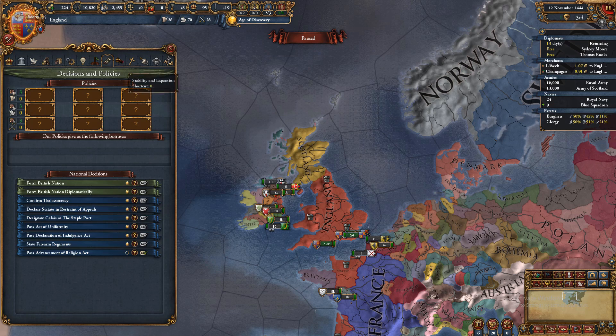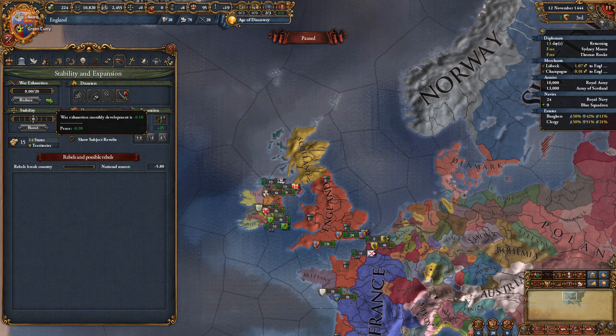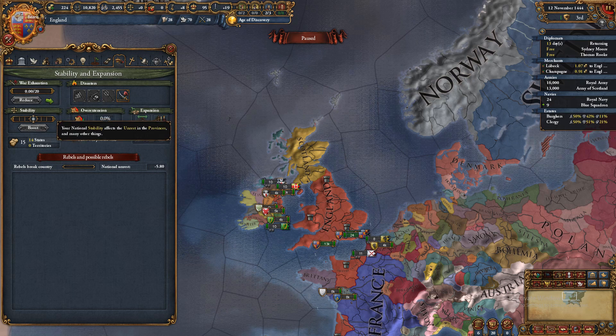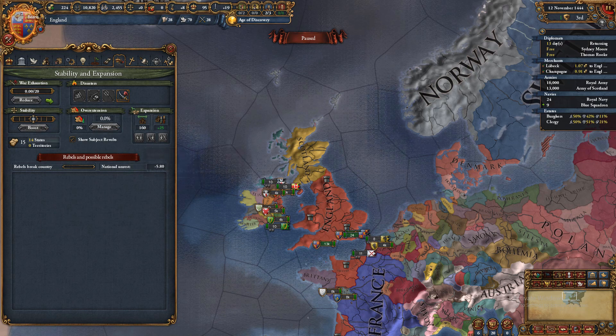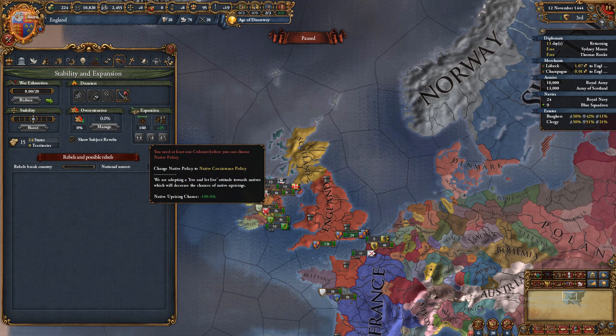When you complete idea groups you can take policies — that's later in the game. For stability and expansion: when you're at war and losing badly you'll accumulate war exhaustion, so you can buy that down. At peace it'll decrease naturally. Certain policies and ideas can change the rate. Above eight war exhaustion is pretty bad, so try to keep it down.